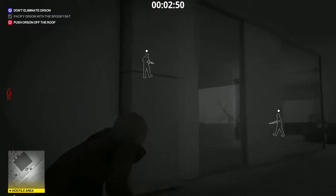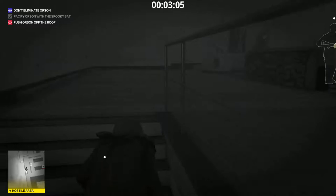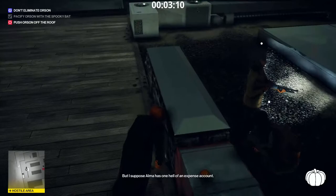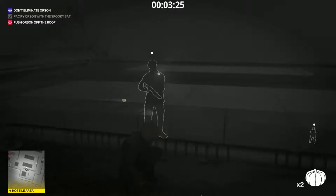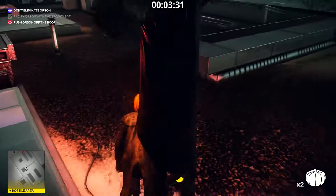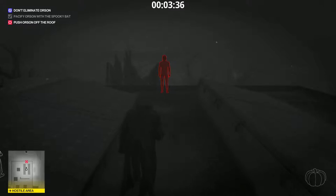Just come here and watch out for those guys. You can just wait until they finish their conversation — I remember that. You can take those small pumpkins. Just walk over here, watch out for this guy, and right when he turns around just run to Orson. We met just in time — here it is. He won't fall, and if someone spots you it doesn't really matter. Just push.